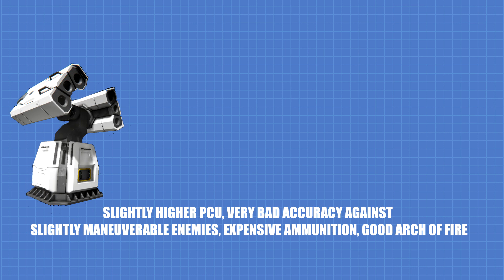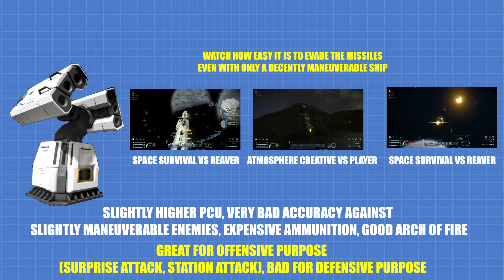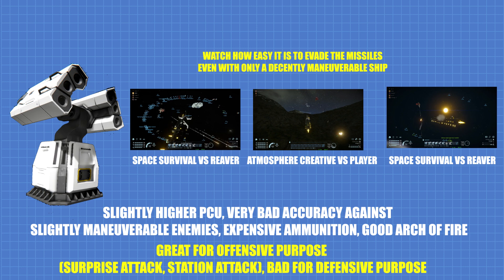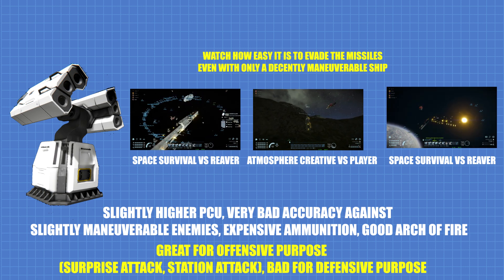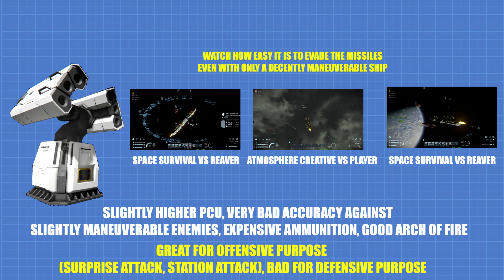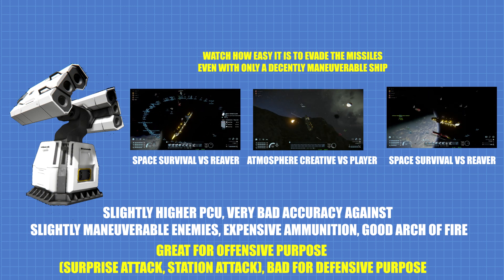Missile turret is best used for ships primarily used for offensive, strike-first purposes. This is mainly because the ammunition for missile turret is expensive to make and it's very easy to dodge the missiles because of how slow they are, making them a huge waste of resources when used for defense against even slightly maneuverable ships. One can easily waste hundreds or even thousands of uranium when overusing missile turrets that can't even hit the enemy. Surprise attack against unsuspecting enemies is the best application for missile turrets.